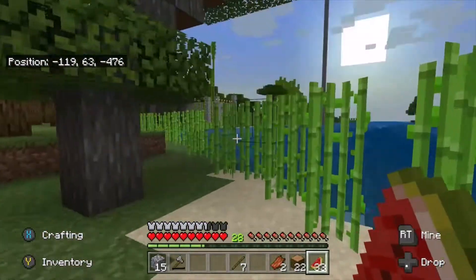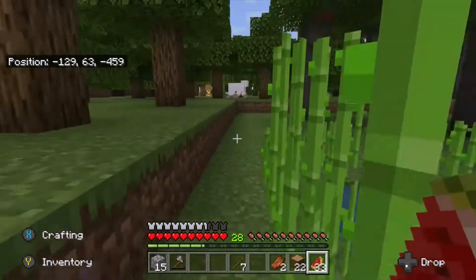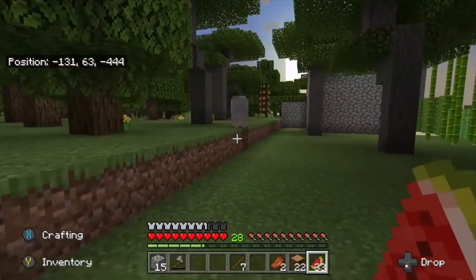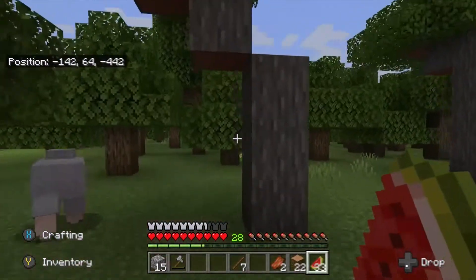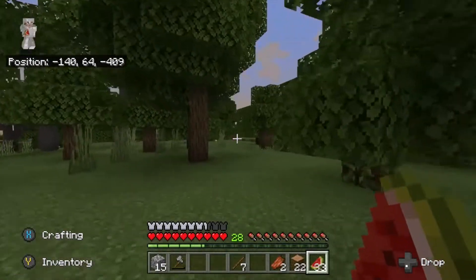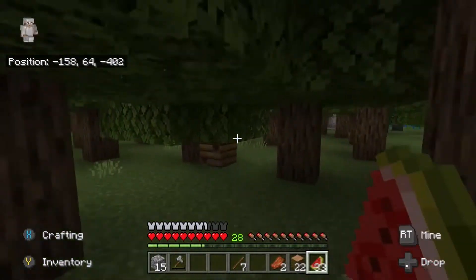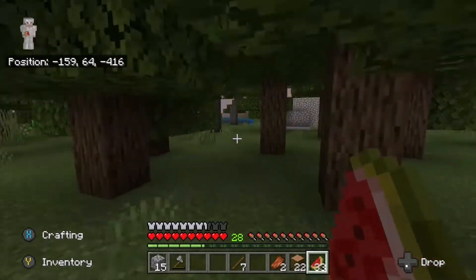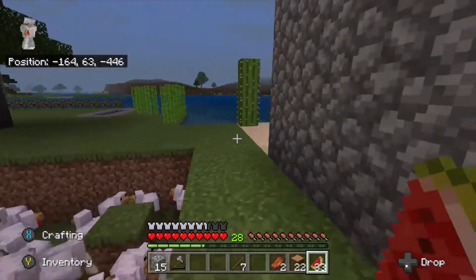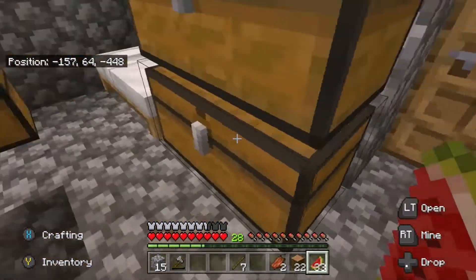The sun's about to go down - must be sleepy time. I've got beehives and all kinds. I've got five different types of tree. I've got cocoa beans on jungle wood, jungle saplings, bamboo, and chickens. Just a little glimpse here - this is what I call the fishing hut, I'll give you a tour in a minute.